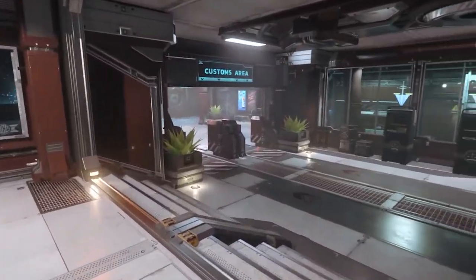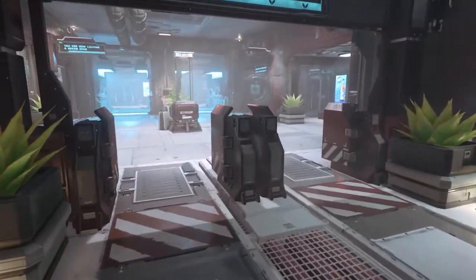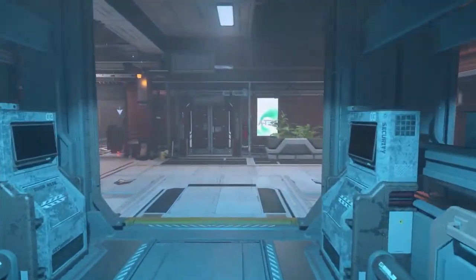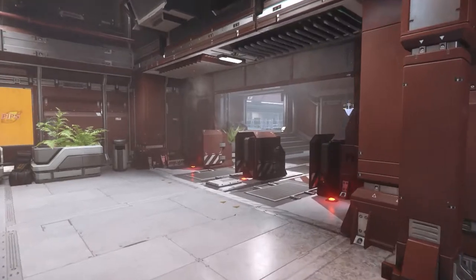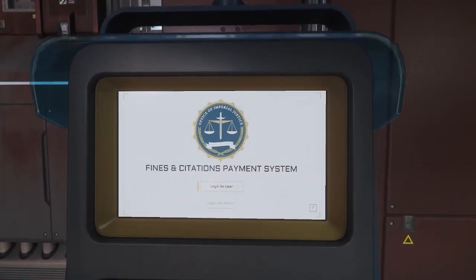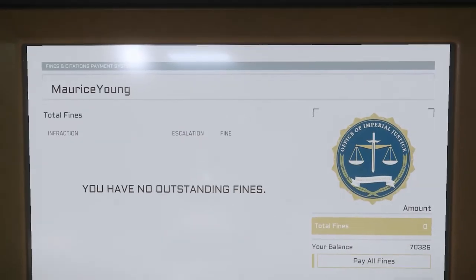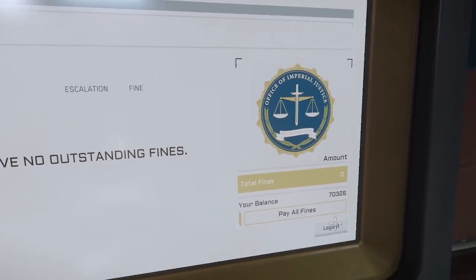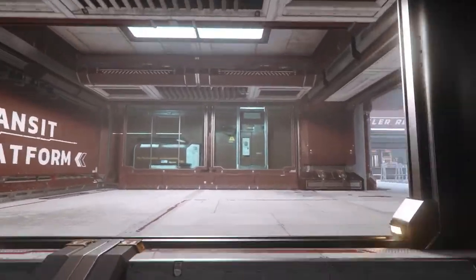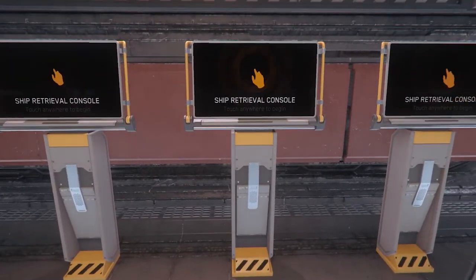We'll be heading through customs again this time. The guilt box — let me step over here and clear my conscience of worry. These are your personal responsibility. As always, this is your ship retrieval console. By now you know how to use these, so let's head to the elevators.